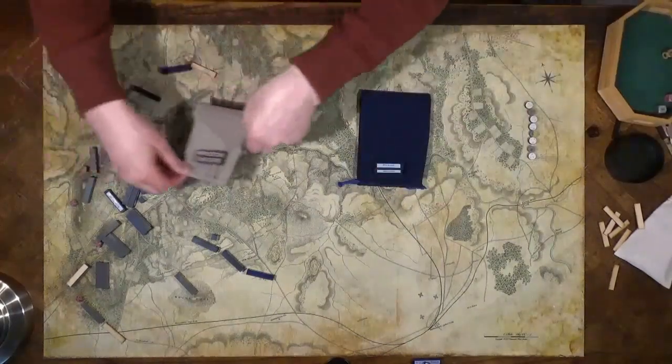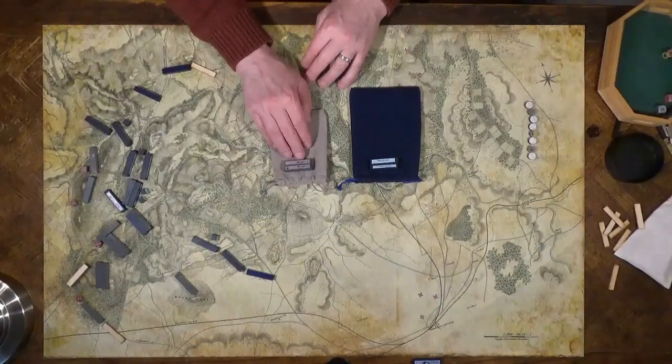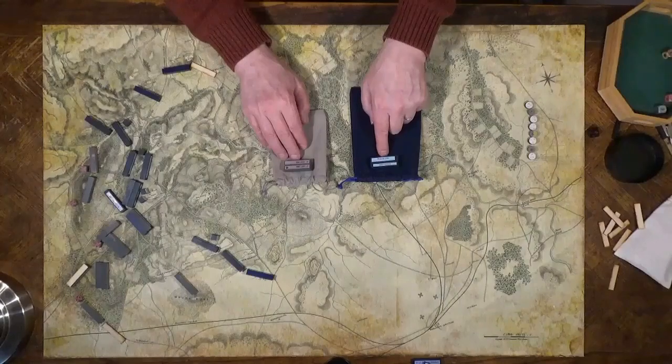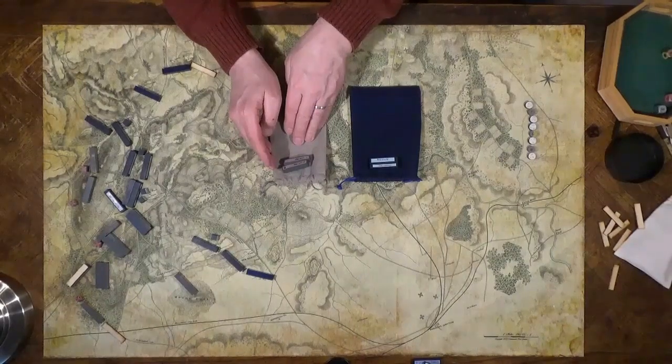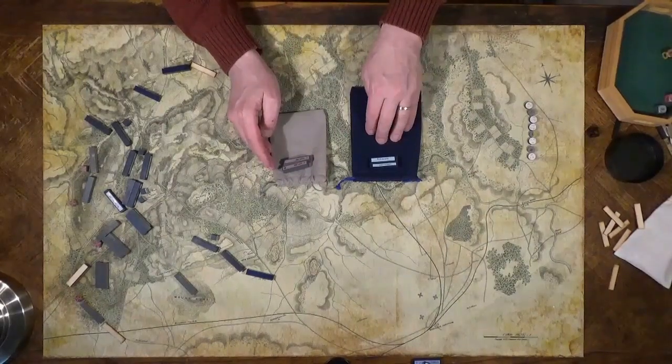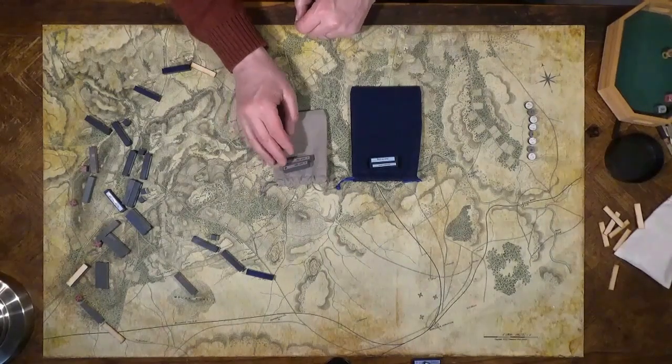Midday check-in. The Confederate forces have lost two infantry blocks. Union forces have also lost two infantry blocks. The Confederate army breaks with four blocks lost; the Union army breaks with six blocks lost. Since the Union is attacking, it's not done yet.